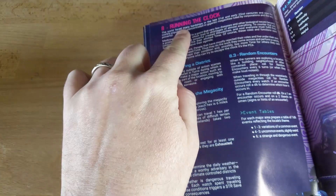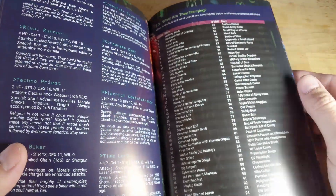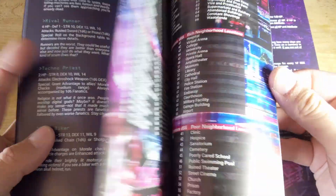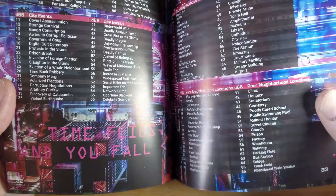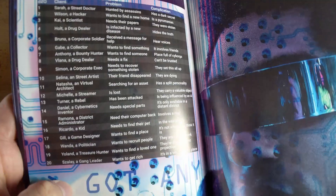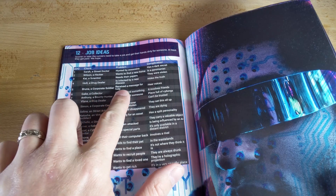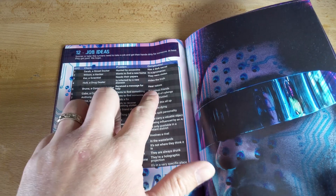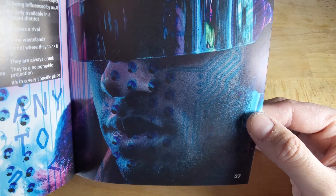Always about running the clock down. Event tables — the layout and design of this book is just fantastic. What kind of jobs you want to do: corporate soldier receives a message for help — hear it in their voice. Look at this guy. He's ready to run the edge right here.